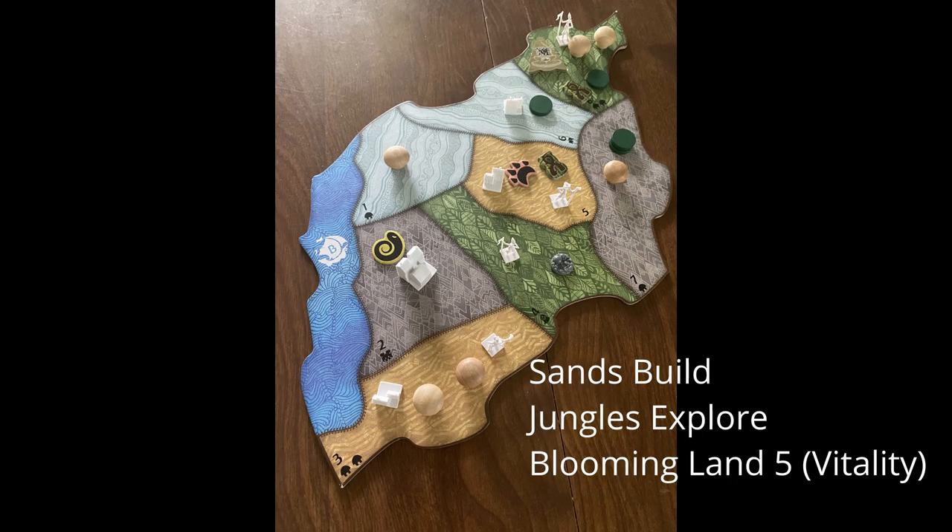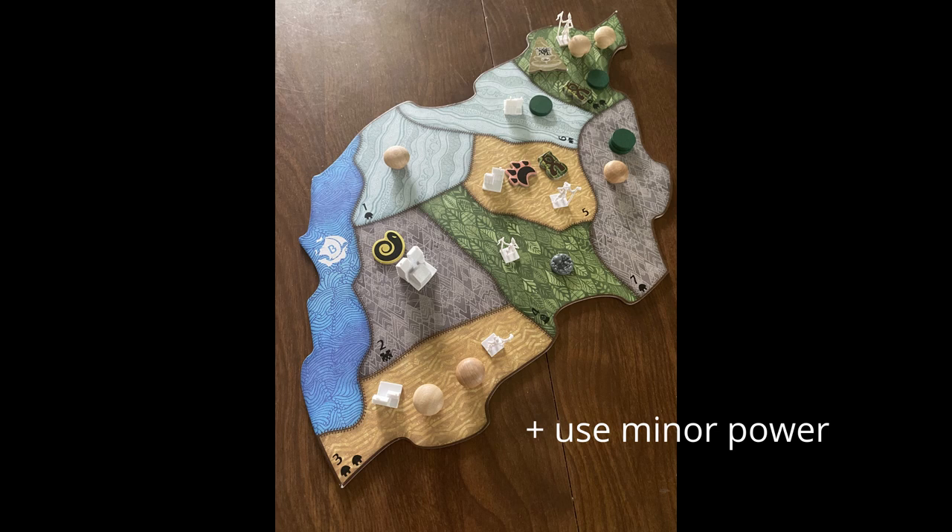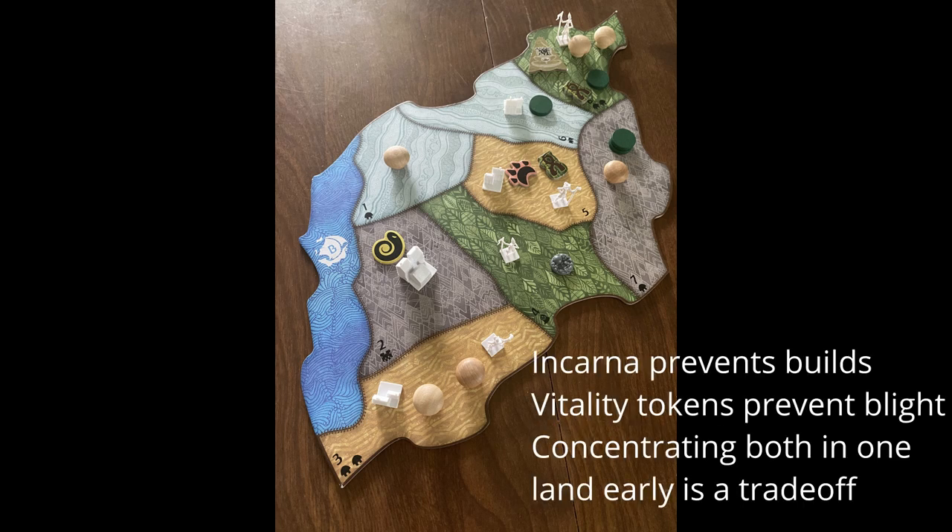Place a Vitality Token in one of the lands that explored on turn 1. Alternatively, you can stack Vitalities on the Incarna land to go straight for 3 Vitality to empower your Incarna. I prefer not to go straight for the Empowered Incarna, just because your Incarna is not super mobile.